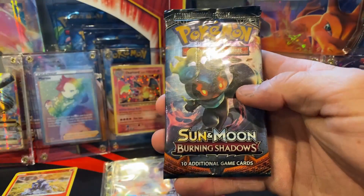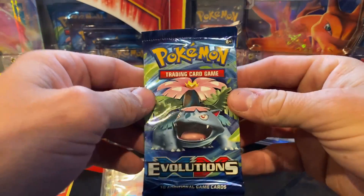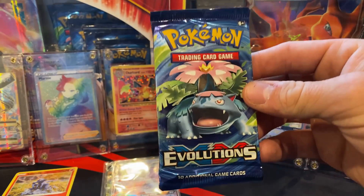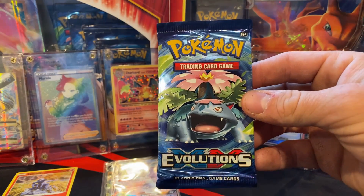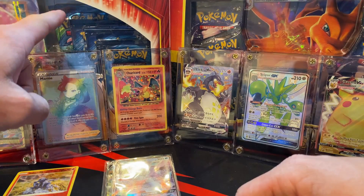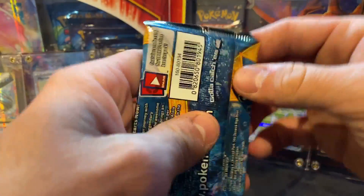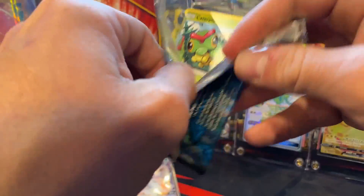We got a Crimson Invasion, Burning Shadows, very nice — Sun and Moon, and Evolutions. There we go, very nice. This Evolutions pack right here is selling for $20 to $25 on eBay, it's crazy. I'm going to open it up, I'm not going to resell it or anything. And I have the Dragonite box and the Kanto Powers box in the background — I believe there are 10 Evolutions packs in that one. I'm not opening that, I'll leave it sealed.